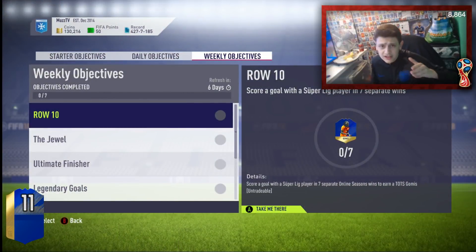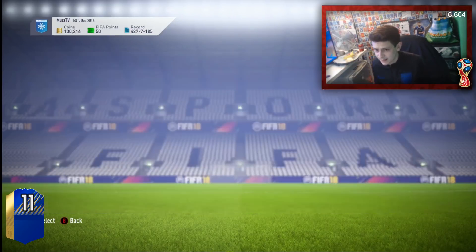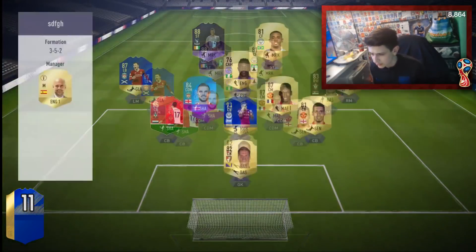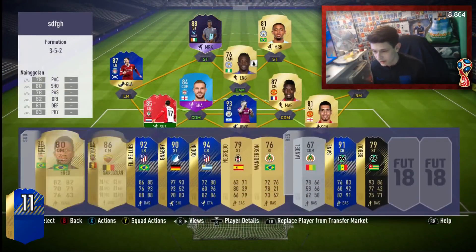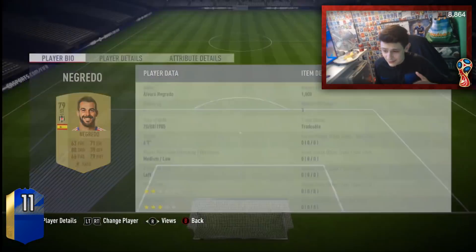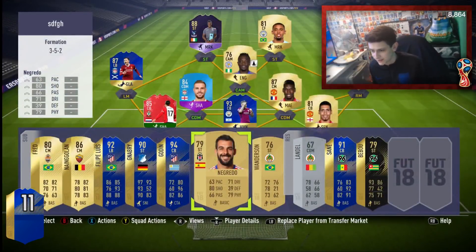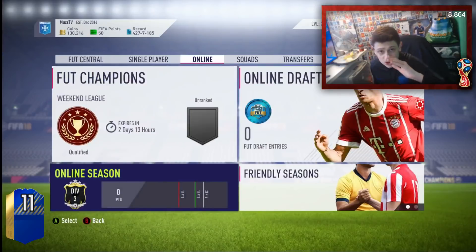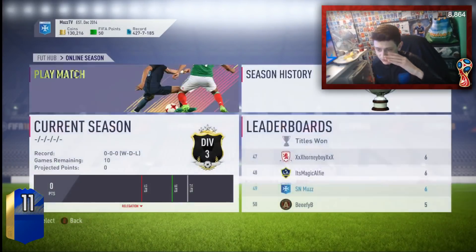What you have to do is you obviously need to go and get yourself a Super League player — can beat anyone, they're going for quite expensive. I've just picked up two fairly average non-rare golds. I picked up Negredo and Wanderson — it's like 6 o'clock now so they're already going up in price. I managed to pick them up for like 1,900 coins. We're going to jump into an online seasons game and I'll show you exactly what you have to do.